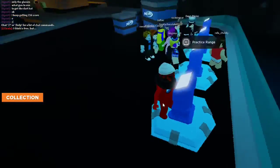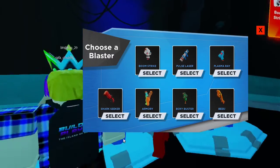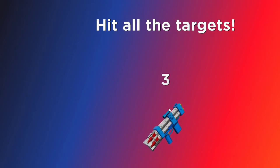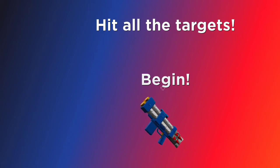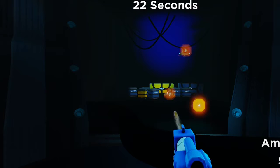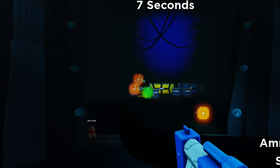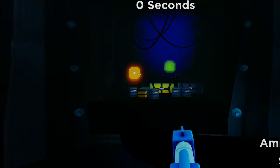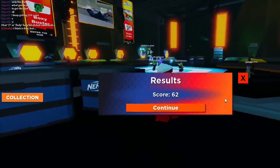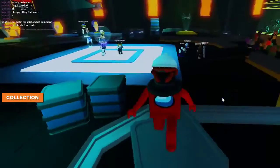The next item is the glasses. You need to go over here and press E to hit the practice range. I'm going to use the pulse laser because it's very easy. All you need to do is hit the target — it's kind of easy, just see if you're good at aiming. Got 62 and we got the glasses!